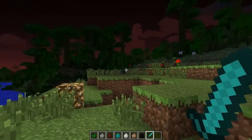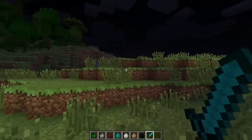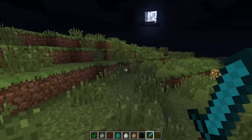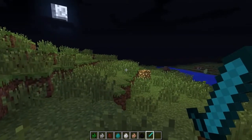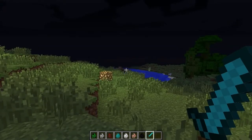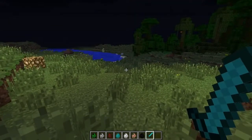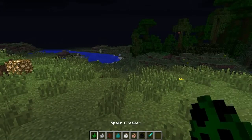Hey everyone, Dan here from the Diamond Minecart, and welcome to another Minecraft mod review. Today I'm going to be showcasing the Cute Mob Models mod, which is a Japanese mod that's been around for a while but has just been updated to the brand new Minecraft 1.5. What this mod essentially does is give all of your vanilla Minecraft mobs different models, making them look like cute Japanese anime or manga characters. I've got them all sitting in my hotbar ready to go.